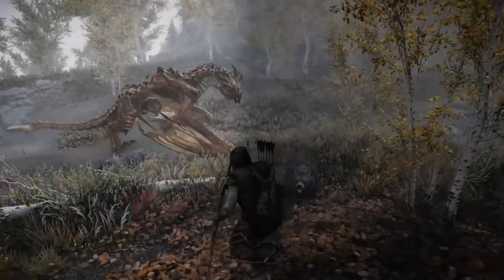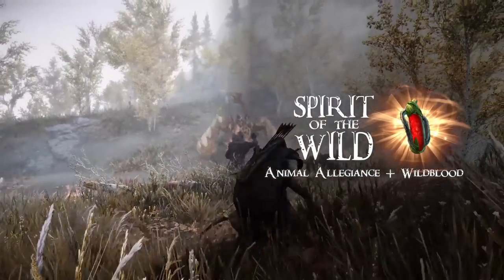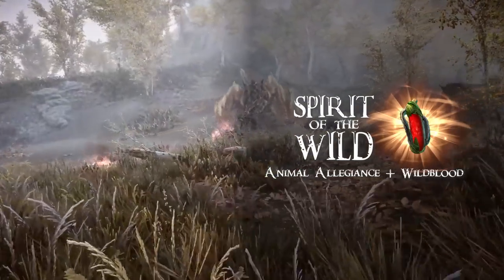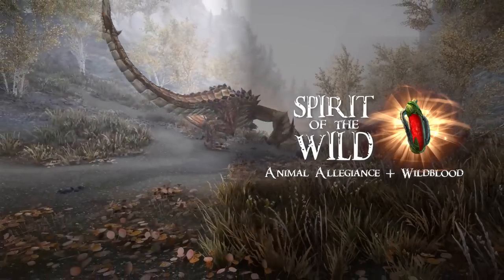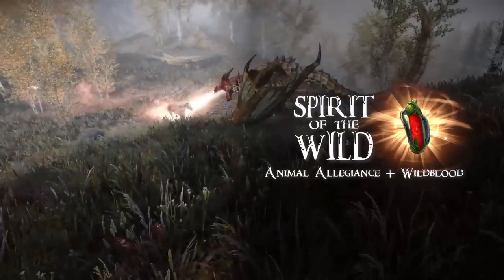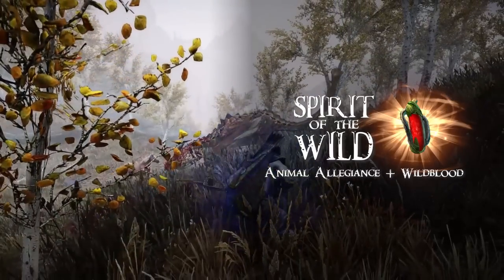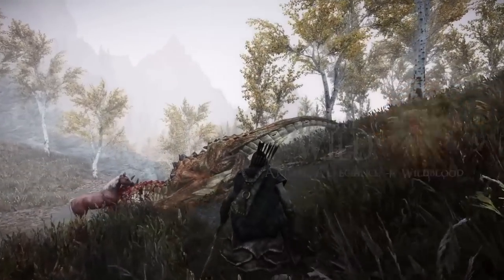His final special move is called Spirit of the Wild, and is performed situationally. First, shout Animal Allegiance when around spiders, bears, or other beasts. Then drink your specialty potion Wild Blood. While you regenerate health, your new animal allies keep your opponents busy while your essence bleeds into the landscape around you. This gives you plenty of time to reposition and line up the perfect shot.